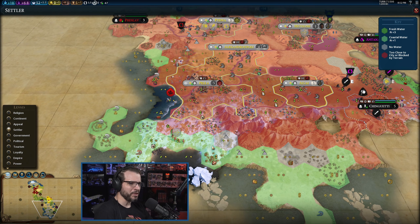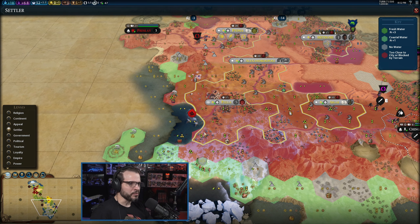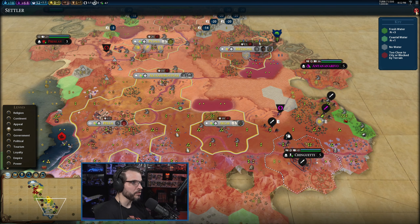That could be an option, and then we have a few possibilities down here. These are maybe more — I don't want to say strategic — but it's really only the iron down here at the moment, so not really anything too amazing. The amber over here wouldn't be bad, just because it's another luxury, but then we lose the iron. A city down here is just not good at all.